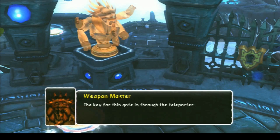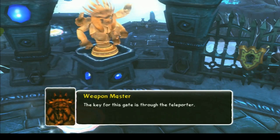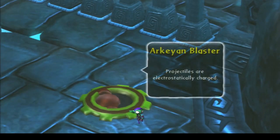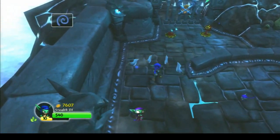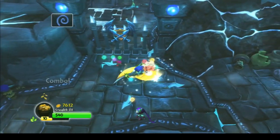First off, we see an NPC called the Weapon Master, who is an Archean, and he helps you through Skylands. In Chapter 20, Quicksilver Vault, we see the Archean Blasters, which are turret-like enemies that shoot electro balls every now and then, so you'll need precise dodging to beat them.